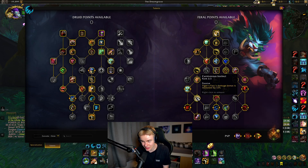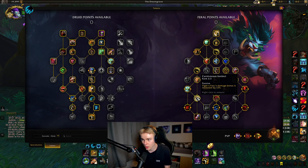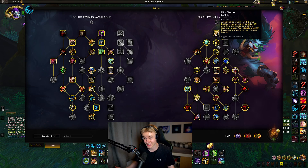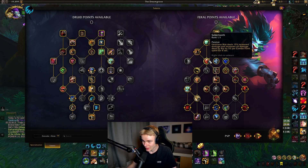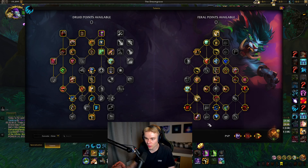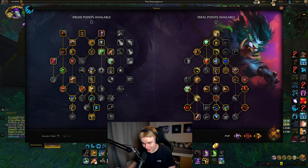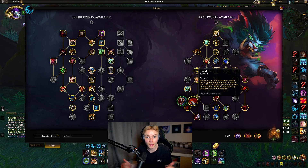We also have Double Carnivorous Instincts, which gives us 12% more damage on Ferocious Bite — that's also 12% more damage on our Convoke Bites. We have Dire Fixation, a new talent, which is also great for Convoke as it's a single-target thing — 8% more damage on Convoke as well, so you want to keep that up. And Sabertooth. Keep those modifiers in mind: your Ferocious Bite buff, Dire Fixation, and your bleeds are very important to maximize Convoke damage.